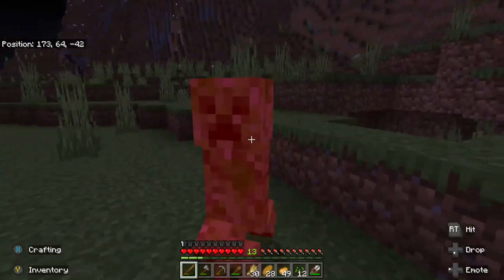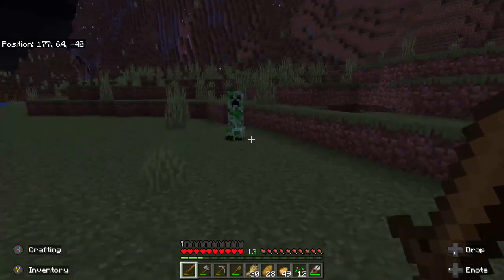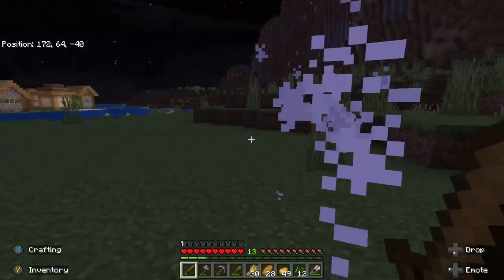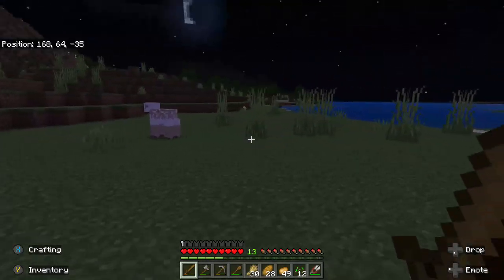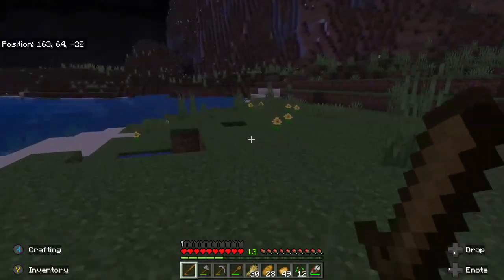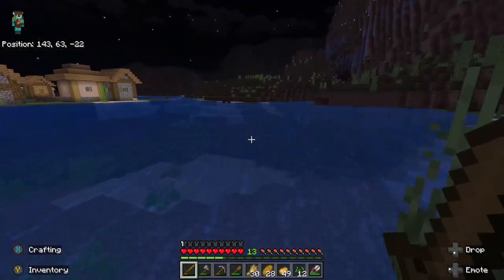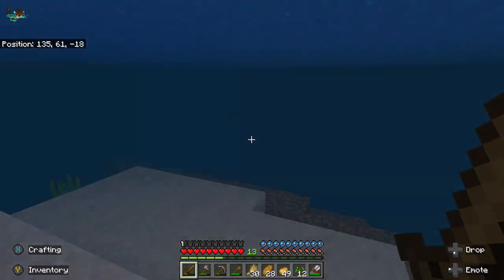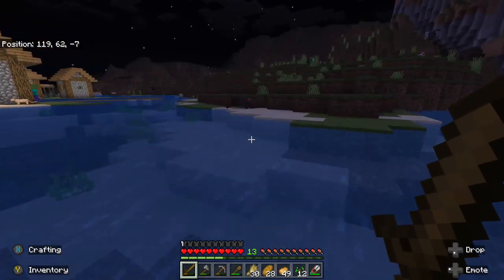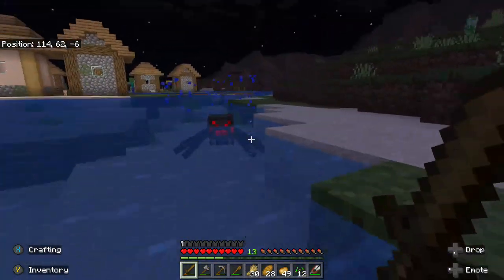The creeper just spotted me so I'm going to have to put him down. If you're new to Minecraft, don't stand too close to a creeper because they blow up. If you're attacking them it's better to have a jab, step back, and go back in for a jab - just do that until it's down. When it starts flashing white, that means it's getting ready to explode, so don't stand too close. Although you can use it to your advantage - if you have a group of mobs, you can use the creeper to make them all go boom.